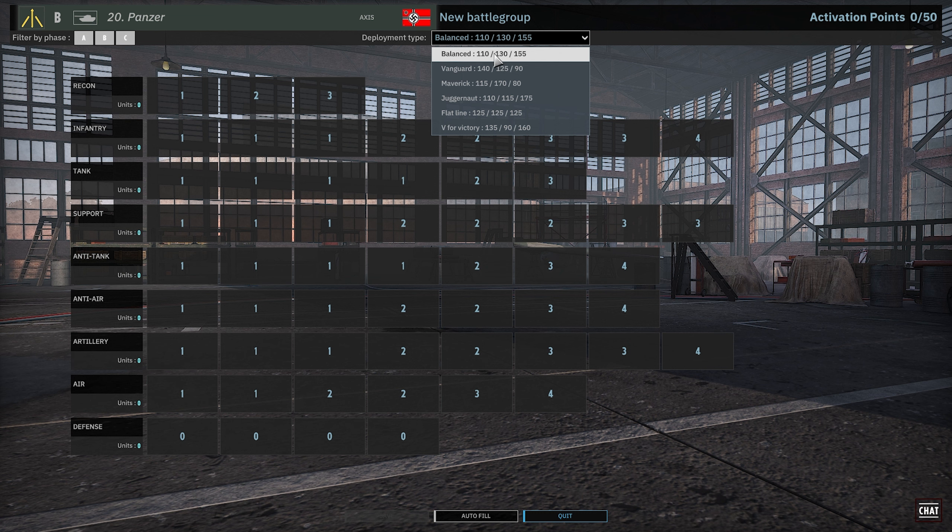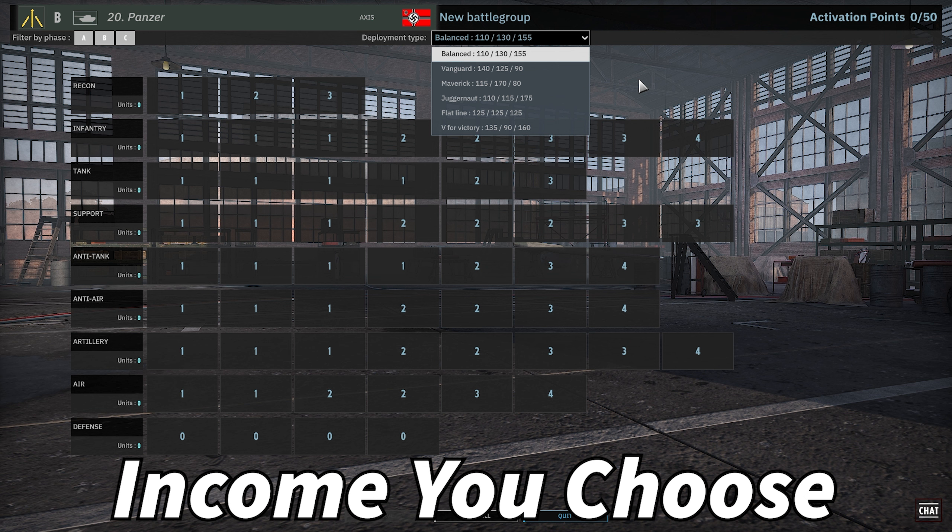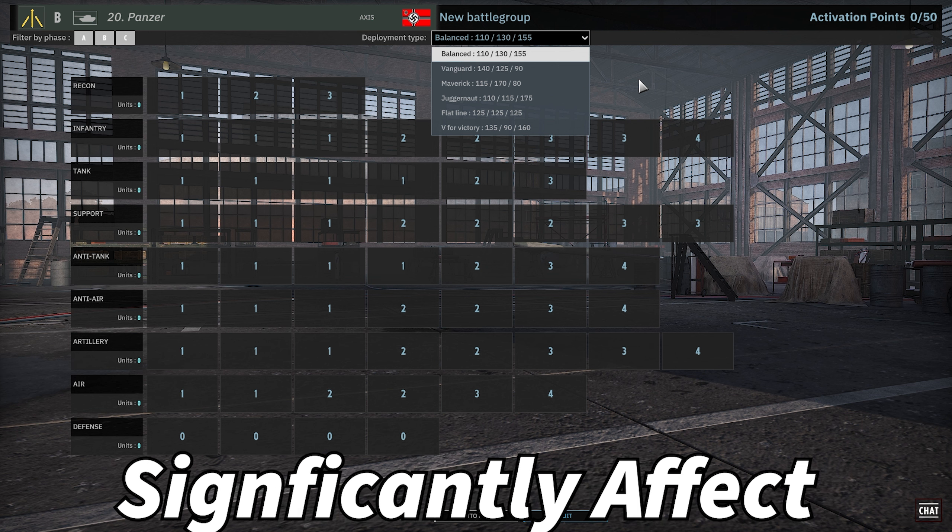You're expecting to get most of your points in C phase and survive until then. Vanguard is your attack-early A phase income, and it trickles off so you don't have very much in C. Maverick is similar to Vanguard, but your big point bonus is in B instead of A — a little slower to start but then you get a ton of points there, and it's really low in C. Juggernaut is even slower than Balanced. Flatline does not change across the board. V for Victory is big in A, tiny in B, and then big again in C. The income you choose is going to significantly affect how you build your division.